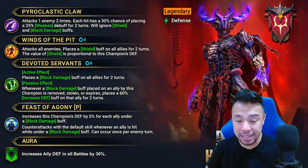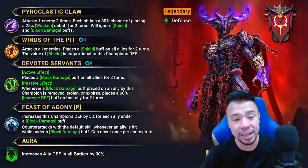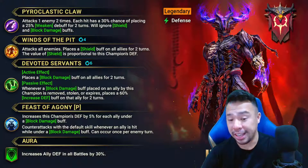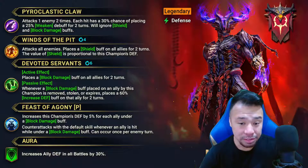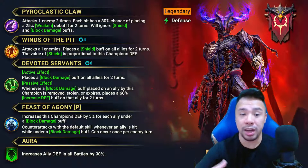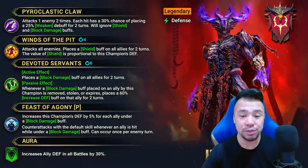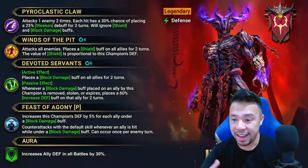His aura increases ally Defense in all battles by 30% — very useful. I can definitely see him in Clan Boss teams, Hydra, and Doom Tower. That shield can be useful for the Scarab boss. In PvP and arena he can be of some use — probably not for end-game arena, but definitely if you're working your way up to Gold arena.